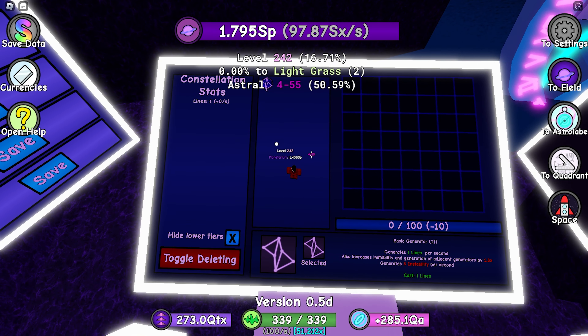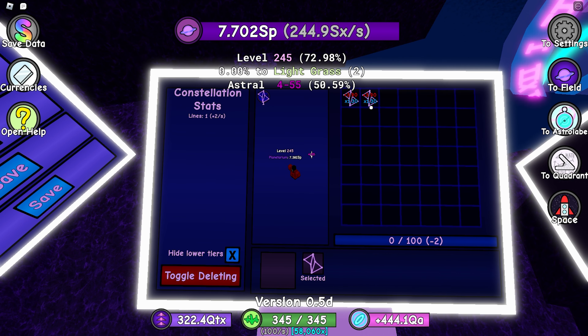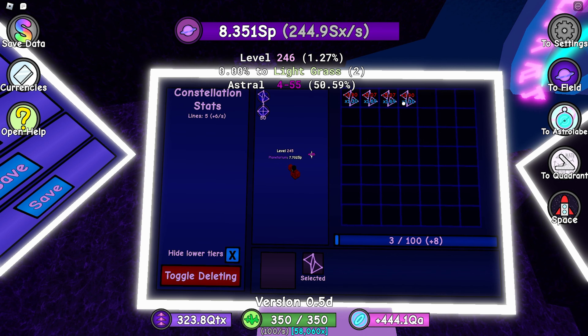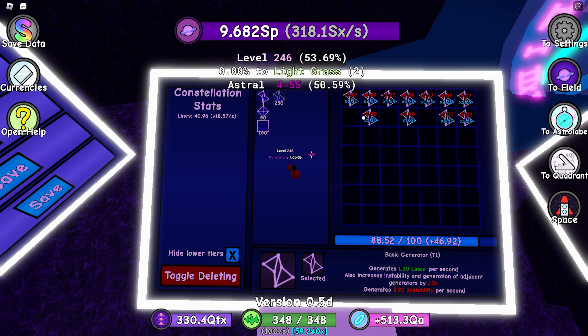I have a basic generator tier one and it costs one line. It seems like it's one of those reactor-type games — like NGU Industry, I think that's what it was called — where the stuff you place on the board affects other spots as well. This is pretty interesting, so let's just place this right there.